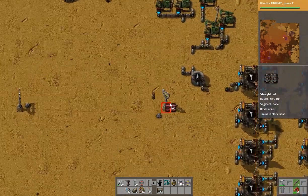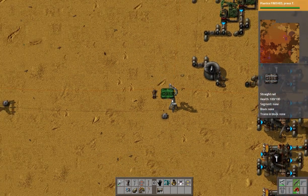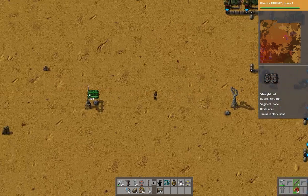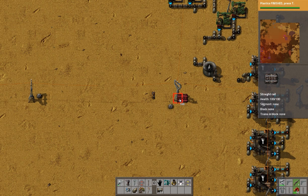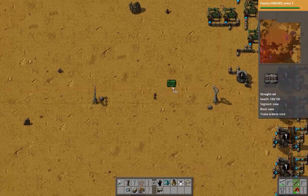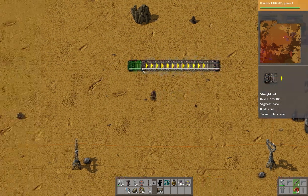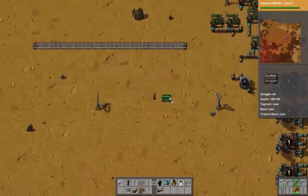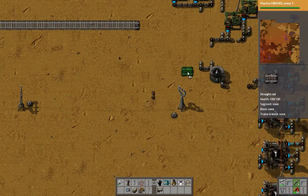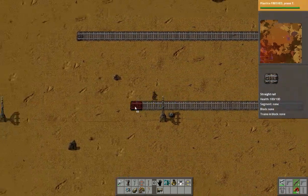I'm guessing we're going to want three cars worth of train. If we're going to want to unload oil, there's going to be an incoming and outgoing track. It's kind of a terminus end here, so let's say plastic loading will be up here - that'll be loading plastic. And we want an unloading for oil that can be somewhere down here for oil unload.